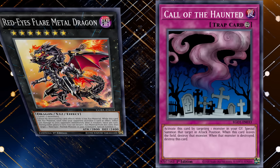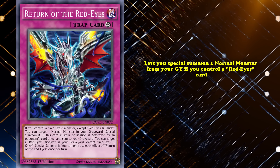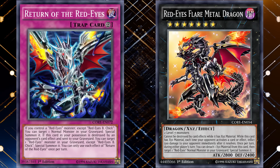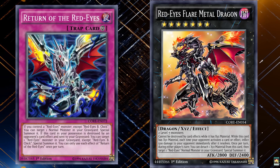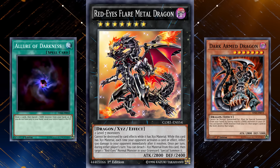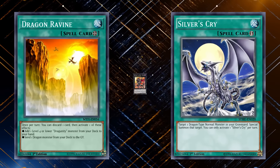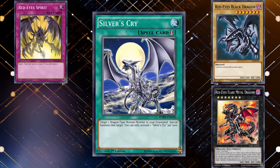They even got their own version of Call of the Haunted in Return of the Red-Eyes, a continuous trap card that special summons one normal monster from your graveyard if you control a Red-Eyes monster per turn. If this card is destroyed in your possession by your opponent and sent to the graveyard, you can then special summon a Red-Eyes monster from your graveyard. Combined with Flare Metal Dragon, this card could give you two Red-Eyes monsters to work with for your next turn, whether for Xyz or Fusion plays. This series of support for Red-Eyes had potential. Its Xyz monster was a legit threat in the meta, and most of the support was dark, so cards like Allure of Darkness and Dark Armed Dragon were viable options to splash in the deck. Dragon Ravine and Silver's Cry also played a part, as Dragon Ravine helped set up your graveyard, and Silver's Cry could get your Red-Eyes Black Dragon or Red-Eyes Flare Dragon quicker than cards like Red-Eyes Spirit or Return of the Red-Eyes.